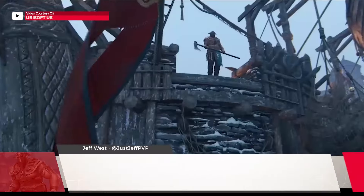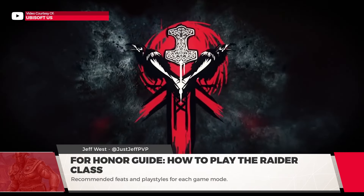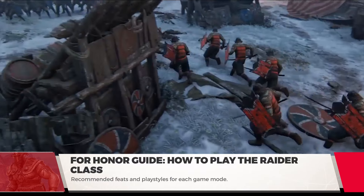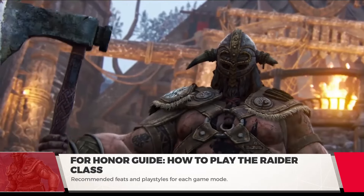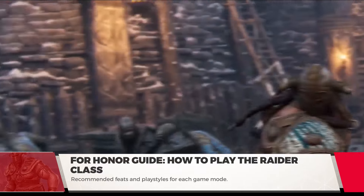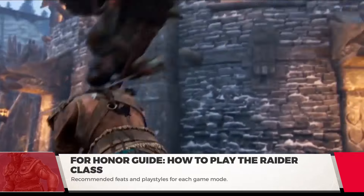The Raider in For Honor is an adaptable, more straightforward type of character that focuses on getting the advantage over his enemies through multiple means, mainly stuns and knockdowns. You'll want to close the distance as best you can playing the Raider, and definitely look to play aggressive. Get in close with your Stampede Charge, but don't be so telegraphed — it's very noticeable and easy to dodge.